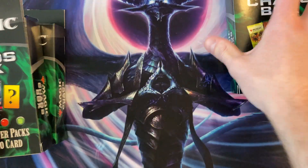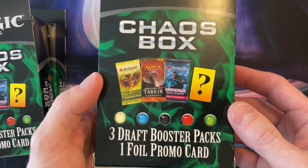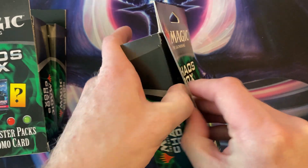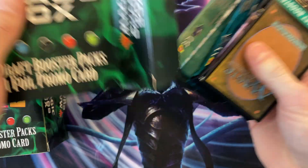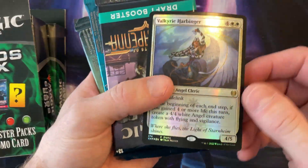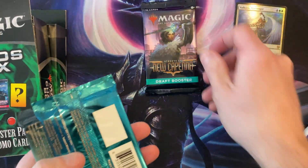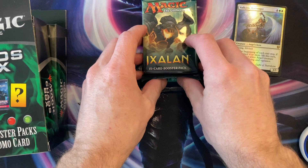They're at it again — chaos. Promo cards: when they say promo cards, it's basically garbage, you know that, right? Oh, there we go. Which one did we get? A bent armor here.